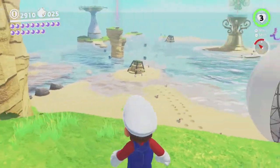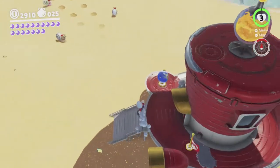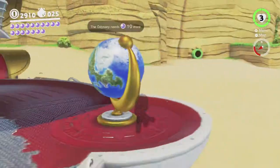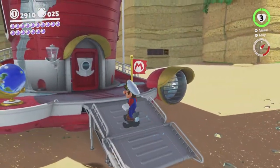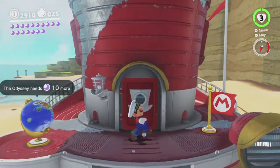Honestly, I'm out of other ideas. So I am gonna go get the hint art. And I'm gonna say that's 10 moons without touching the water — because it is. I did get 10 moons without having to touch the water to get them. It's just that two of them I had already gotten while getting moons without touching the sand. So it still counts.